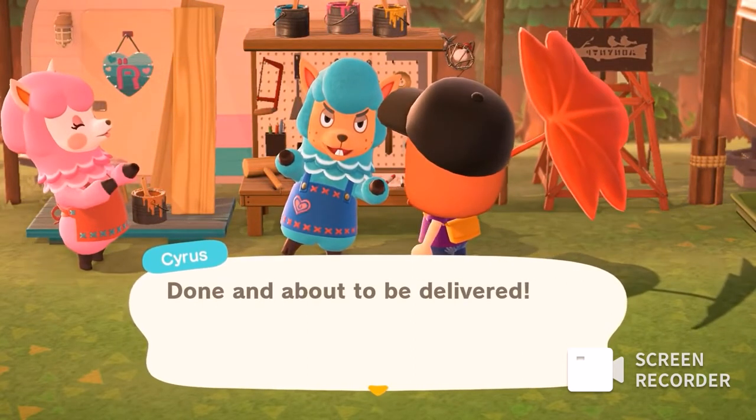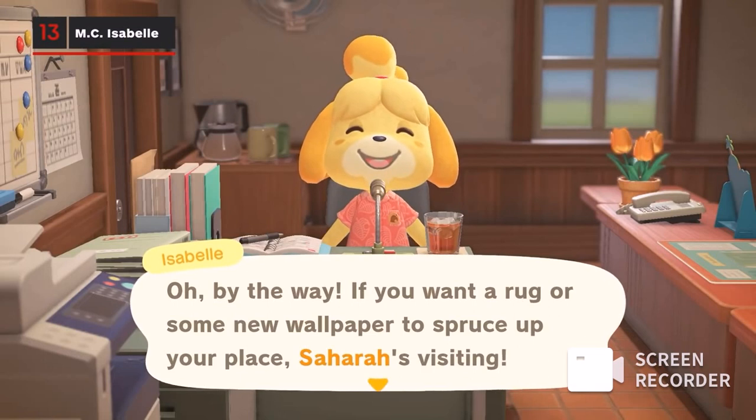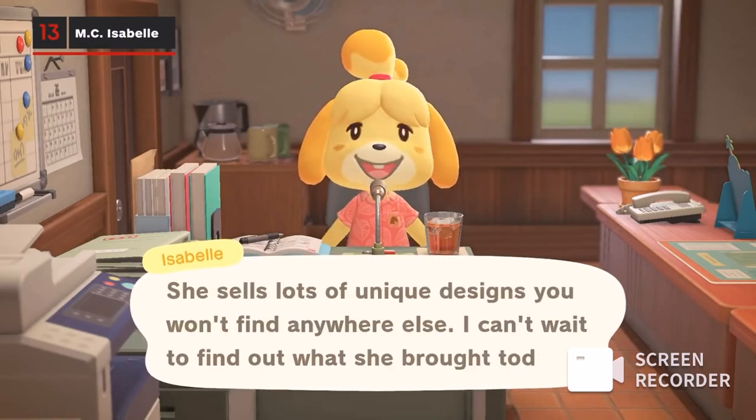Isabelle will now announce when you have a plaza visitor, like Sahara or Leith. It's a handy reminder to find them on your island and pay them a visit before you sell your bugs or fish for less at Nook's Cranny.